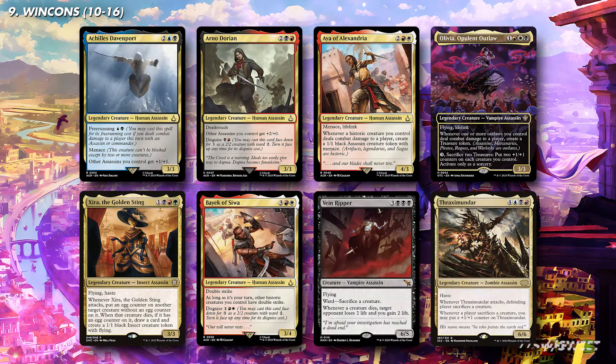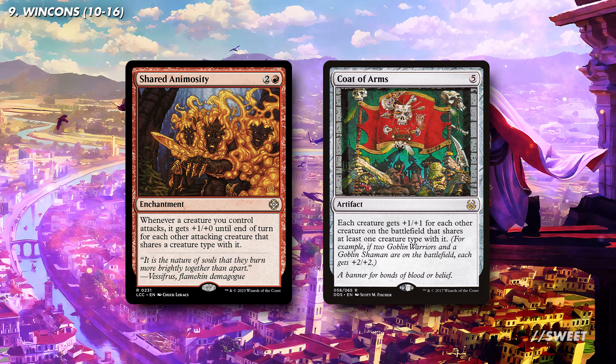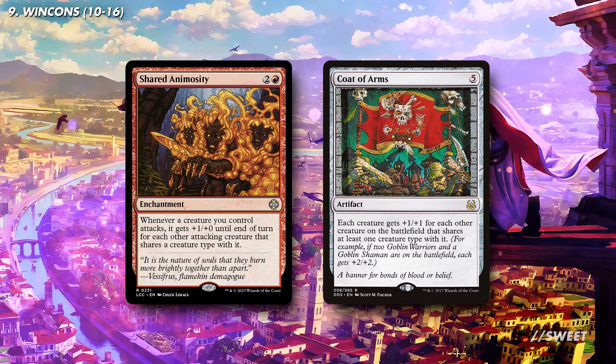For the rest of the win cons, we have a whole selection of very cool, very awesome assassins. There's a bunch of really good ones in this set and all throughout Magic, so run the ones that you like most and suit your budget best. Then lastly you have cards like Shared Animosity and Coat of Arms — fantastic in any deck with a bunch of creatures that share a type. These will make our assassins huge when we swing through with them, and if we have any kind of board state, we're pretty much guaranteed to win the game.